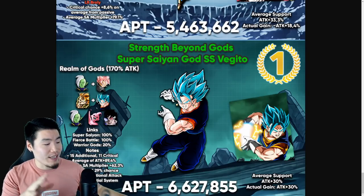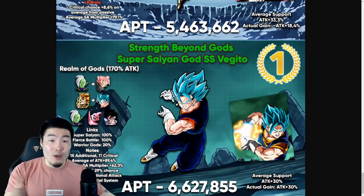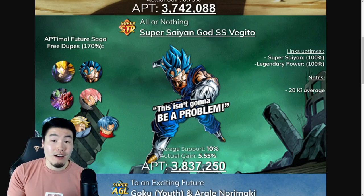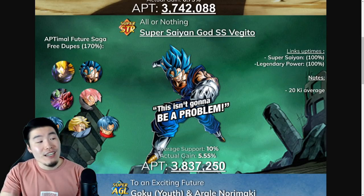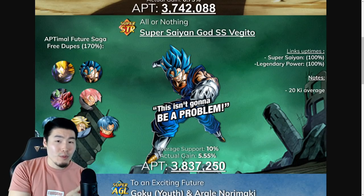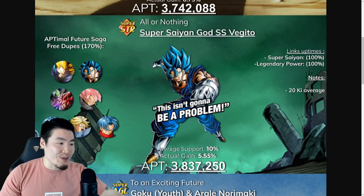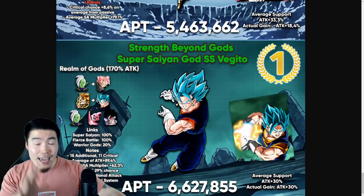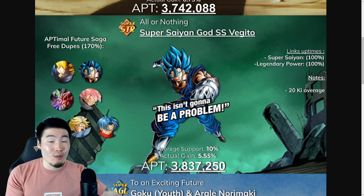That right there is an absolutely massive number. Just for reference, moving on to the STR LR Vegito Blue — who hits very hard in his own right — compared to the Tech Vegito Blue, he only has an attack per turn of 3,837,250. Now obviously defensively, the free-to-play LR Vegito Blue is much better than the Tech Vegito Blue. But when it comes to damage, it's not even comparable. With the additional supers and the attack increase with every attack, the Tech TUR Vegito Blue way out-damages the STR LR Vegito Blue on average.